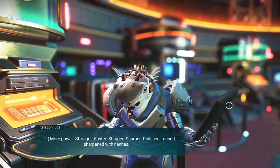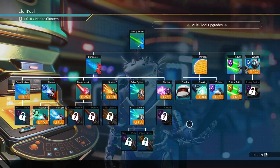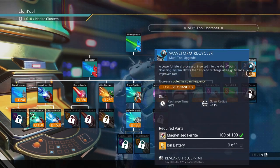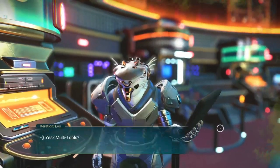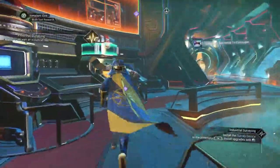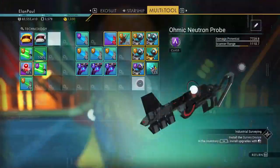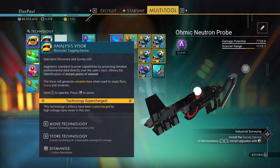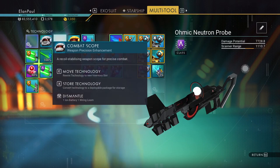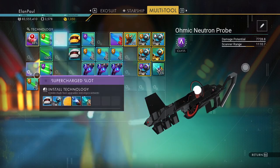We need the survey device — let me see... there it is, over here. Quantum computer, and I'm glad we learned a magnetic resonator. Let's go ahead and get this. Now I've got to listen to him again — survey device. Now we can get the survey device as part of our base building option, which we're not going to do, but what we do need to do is install the survey device. I'll put it up here with the rest of them.